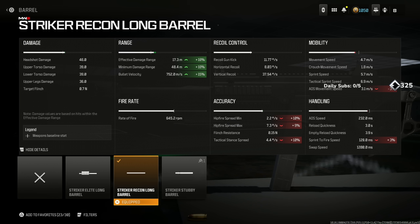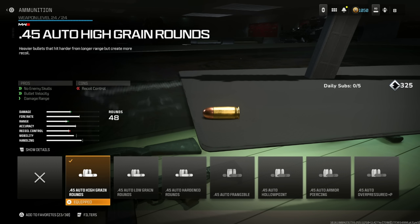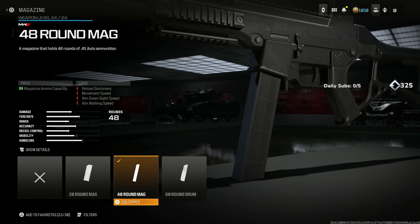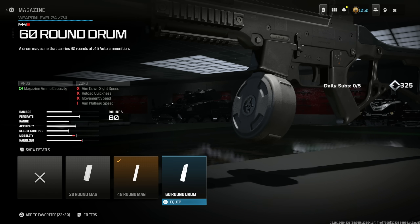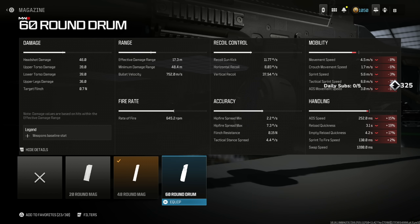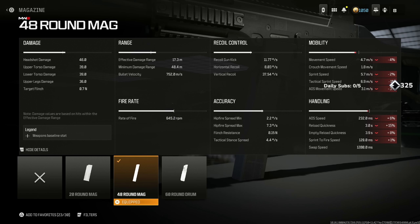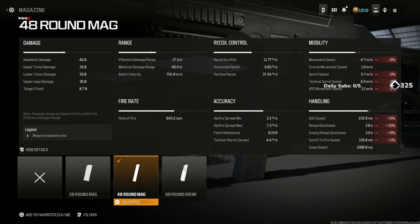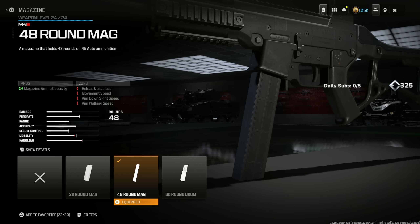This already has basically no recoil. Throw on the .45 Auto High Grain Rounds for no enemy skulls, bullet velocity, and damage range at the cost of some recoil control — which you do not notice in the first place. You get a 15% increase across the board for range. 48 round mag — trust me, you do not want 60 because the cons are way too high relative to 48 for only 12 extra bullets, and this gun doesn't shoot super fast anyway.